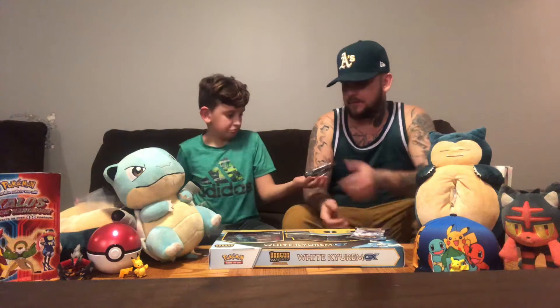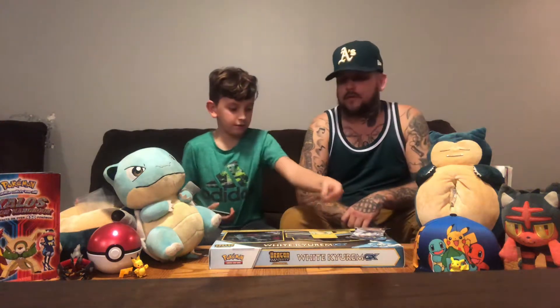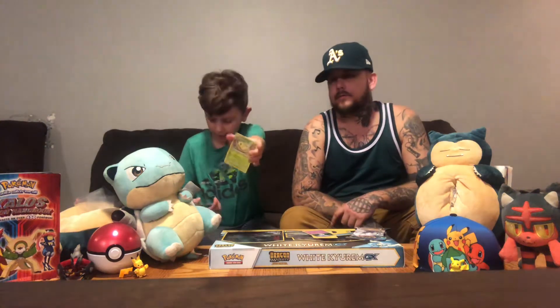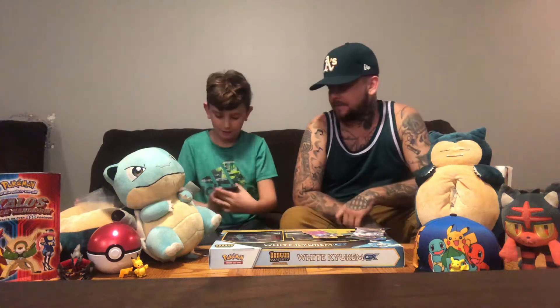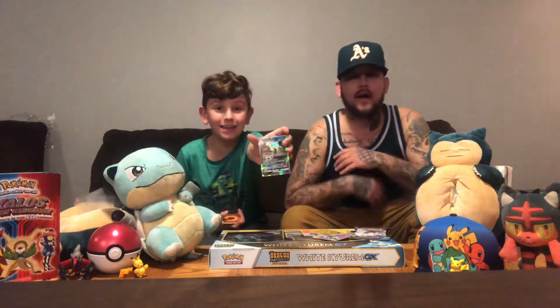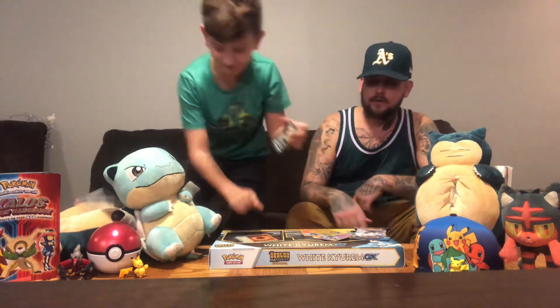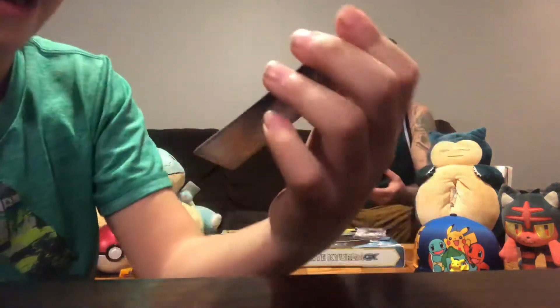Start it out nice and slow. At first we have a Marive, then a little Litwick. If this is a really good card, just go up close. Chikarita! Natu. Houndour. A Reverse Holo Electabuzz — ooh, I like Electabuzz. And we got a Tyranitar GX! What are the chances of that? Look at that beauty. Beautiful. Sleeve that and sleeve the Electabuzz, my brother.